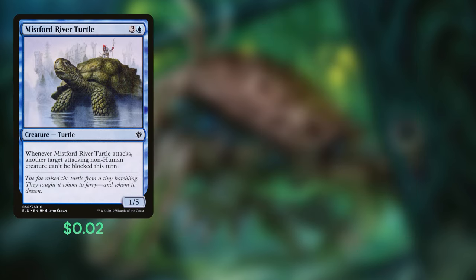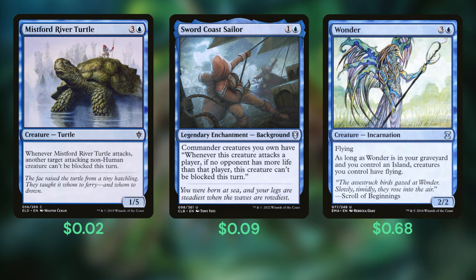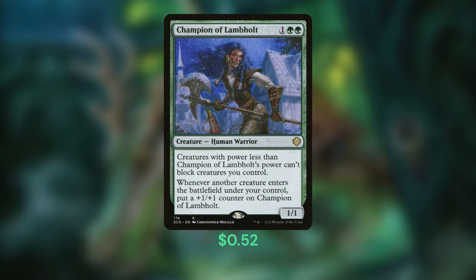Mistford River Turtle makes one creature unblockable as long as it attacks with it, and its 5 toughness goes a long way toward our commander's cost. Sword Coast Sailor allows the Pride to sneak through for damage as long as we attack the right player. Wonder gives it the best keyword ever, as long as it's in the graveyard — we're running 4 cards that can potentially discard Wonder to loot or surveil effects, but most likely we can just discard it to hand size after drawing 15 cards. Finally, Champion of Lambholt — we're ramping up the Pride through high toughness creatures which will trigger Champion, making our commander easier to cast. All of our creatures have super low power, meaning we only need a few triggers before Champion makes our commander and the majority of our team completely untouchable.